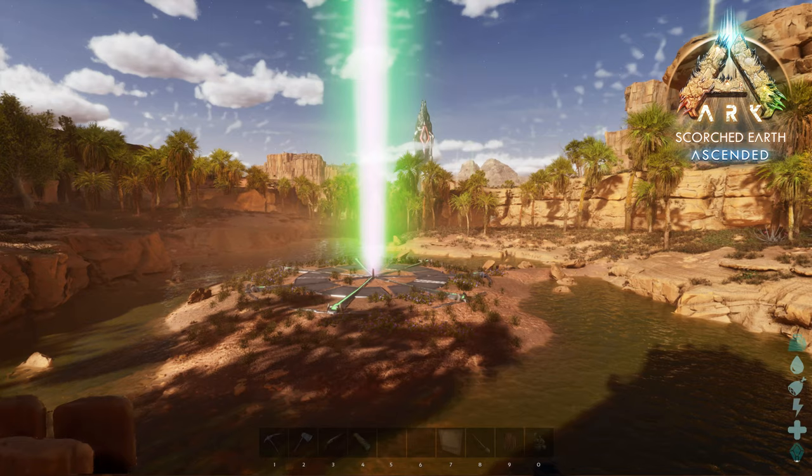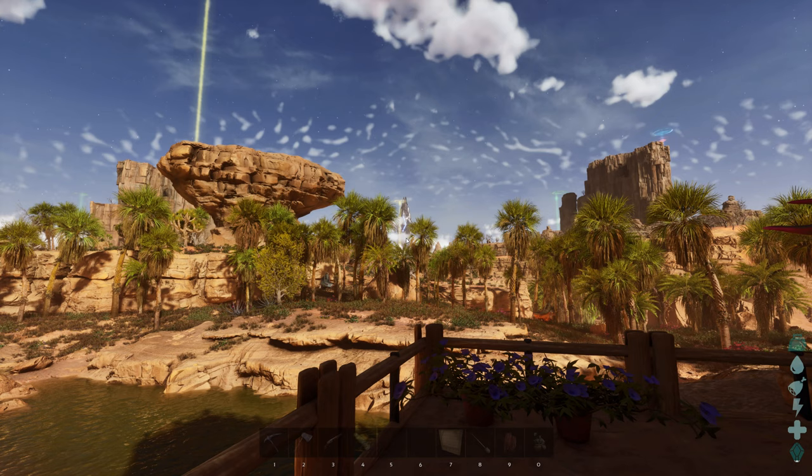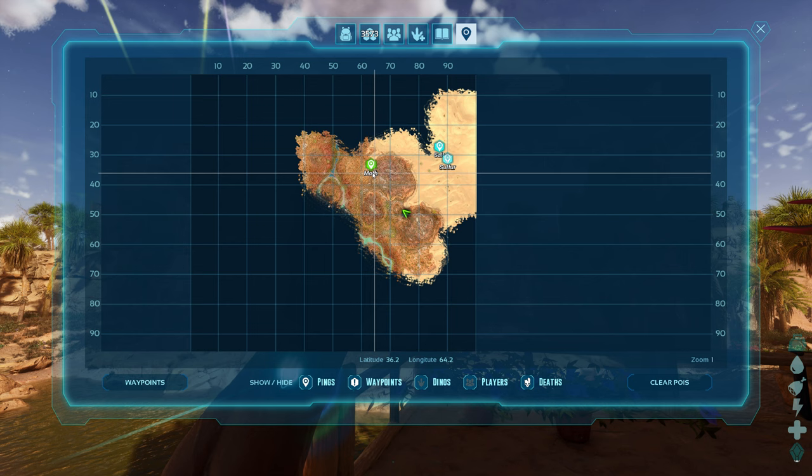Hey, how's it going? Just getting back from a trip over to the island, tried to grab a couple things that we were missing, mainly our kibble for taming, because today we're going out for a tame. I found a moth - it's a level 130, and it's way over here on the map.